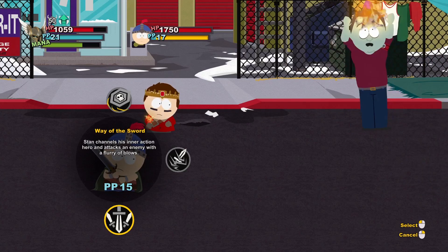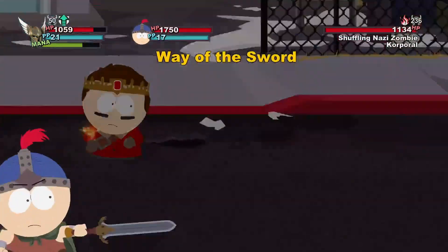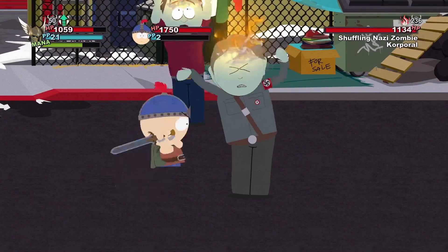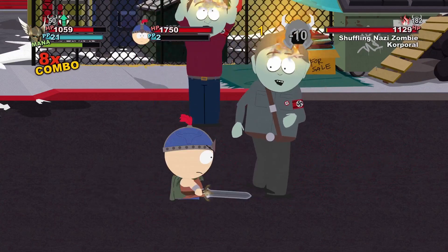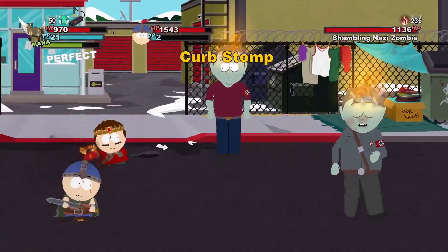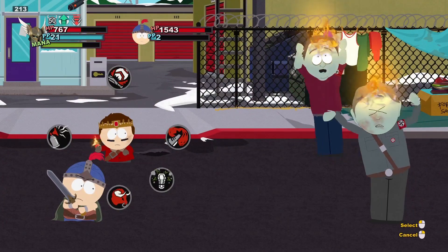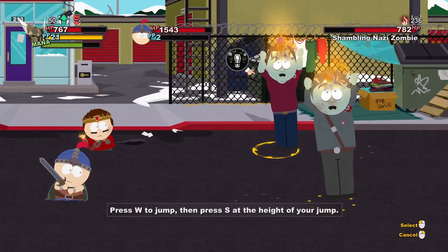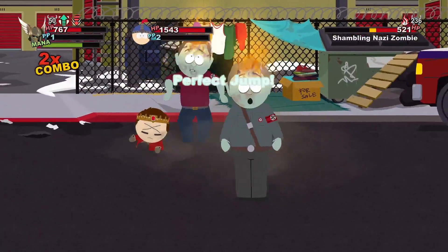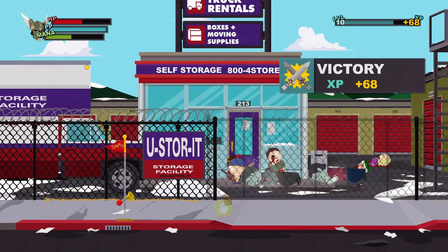I didn't realize Stan got a new ability — 'Wave the Sword.' That's pretty cool. It doesn't do too much damage, but it's pretty cool. I can also use my ground stomp ability that I got last episode. I can do solid damage. Died from fire damage — that's good.